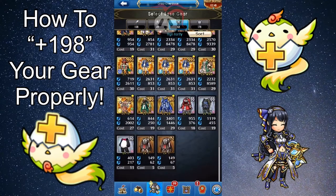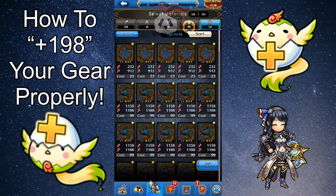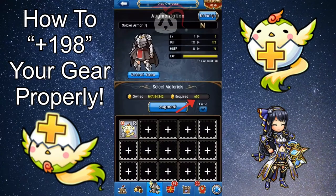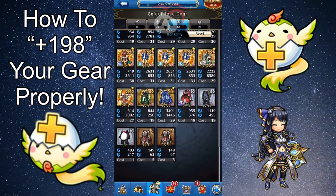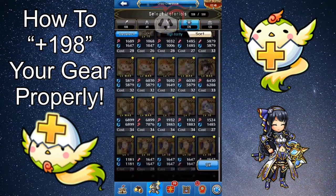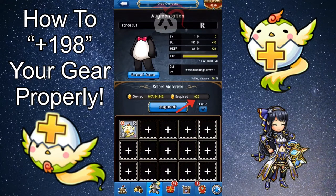I'm going to demonstrate on a piece of gear. I have a few here that are both level one. So let's say we want to augment it with one plus-one thing — that costs 600 gold. Now I'm going to try to do the same thing on the level one rare piece of gear. That costs 625, and although this isn't a great jump, it adds up after a while.